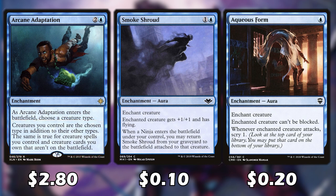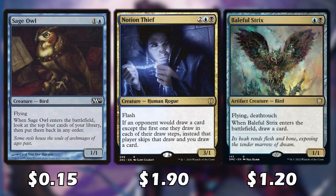Smoke Shroud is a nice enchantment — it gives our creature +1/+1 and flying, and whenever a ninja enters the battlefield under our control, we return this card from our graveyard to the battlefield attached to that creature. Aqueous Form is nice because for one mana an enchanted creature can't be blocked, and whenever the creature attacks we scry 1. Sage Owl is another flying card that could potentially be unblockable early in the game, and when it enters the battlefield we rearrange the top 4 cards of our library.